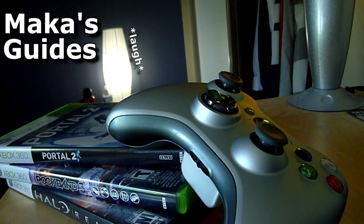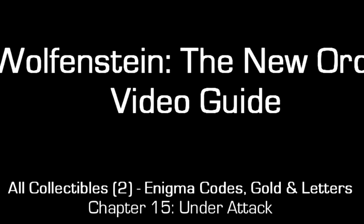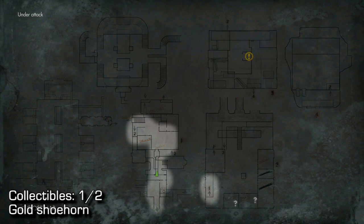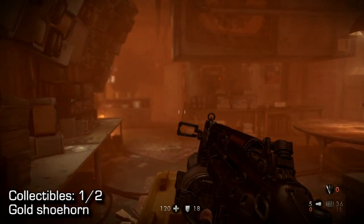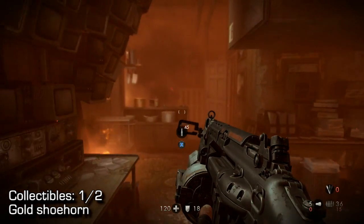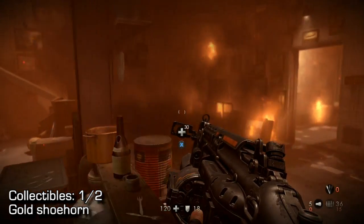Macca's Guides. Hey guys, Mac here. Wolfenstein chapter 15, Under Attack. This one only has two collectibles, it's a pretty short mission, mostly story-based. You'll come back to your hideout and it'll be kind of burning, and the two collectibles are in familiar places.